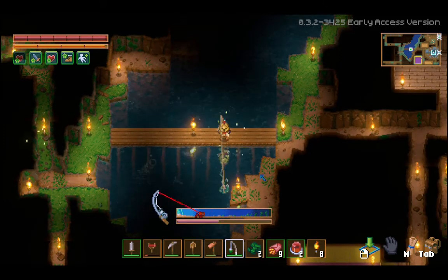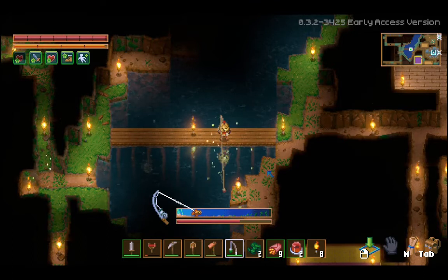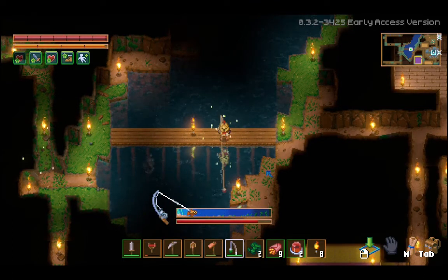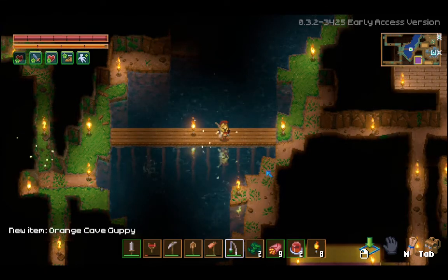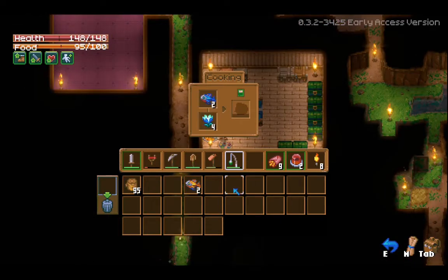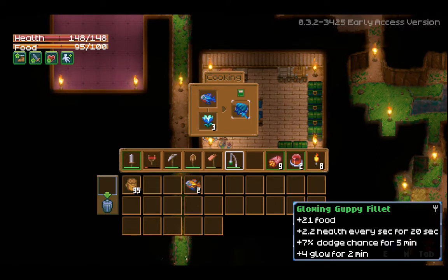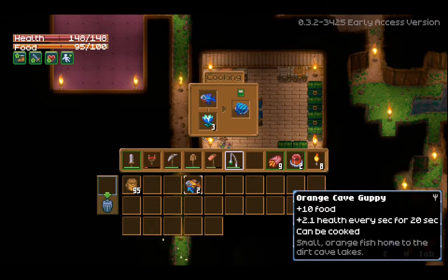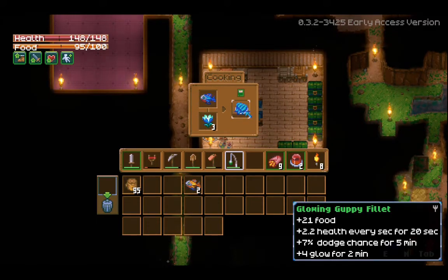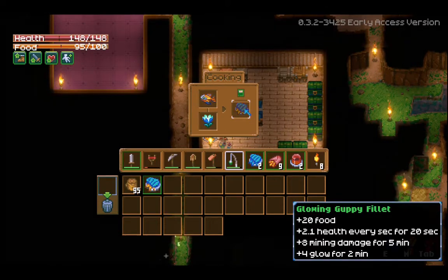Just kind of give it its head and then reel it in while it's... come on, we're gonna getcha - we almost gotcha. Hey, we got it! What do we get? An orange cave guppy. Cool! Let's see what kind of food we get out of these things. Cook them with some glow roses? Why not? Glowing guppy filet. And for the orange one - it would be cool if these would stack. Two different glowing guppy filets. That's fine.